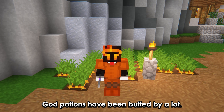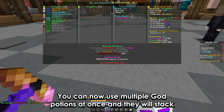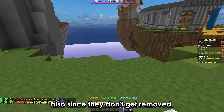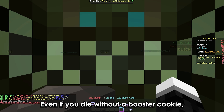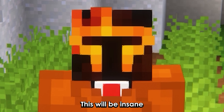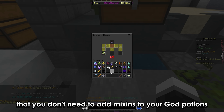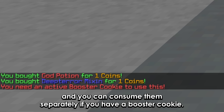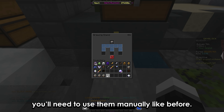God potions have been buffed by a lot. You can now use multiple god potions at once and they will stack. Also, since they don't get removed even if you die without a booster cookie, this will be insane. There's also the fact that you don't need to add mix-ins to your god potions — you can consume them separately if you have a booster cookie, but if you don't have a booster cookie you'll need to use them manually like before.